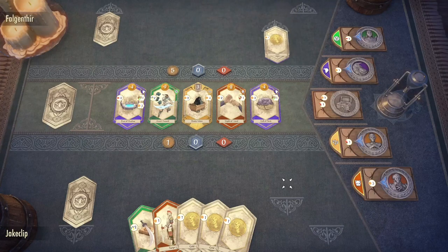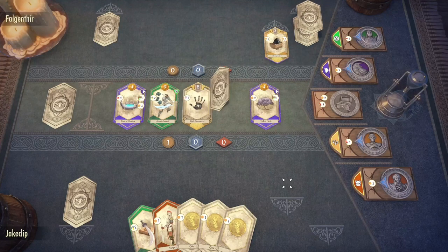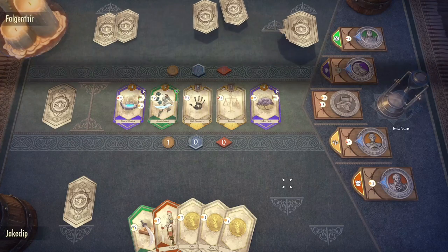Why that's so overpowered too is that if I were to concede this match — say he picked a smart deck — there's no downside to that. I lose nothing by leaving early.